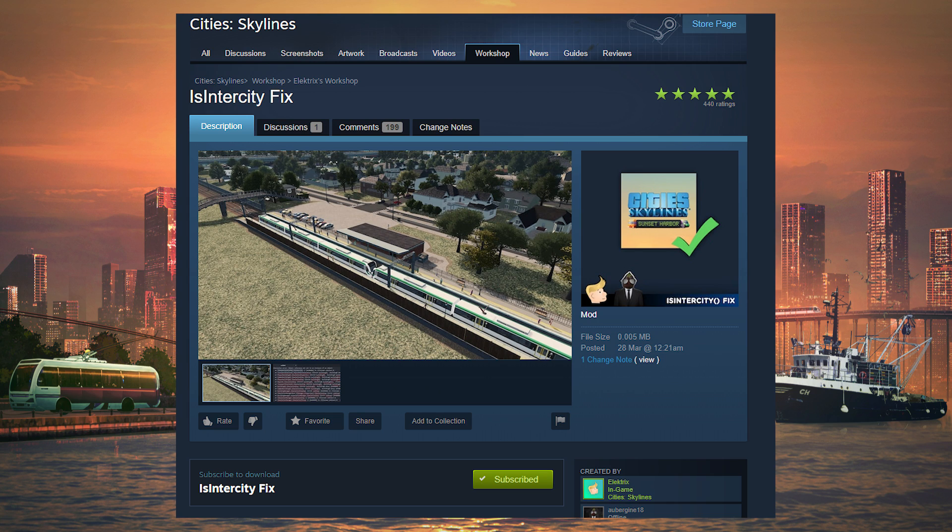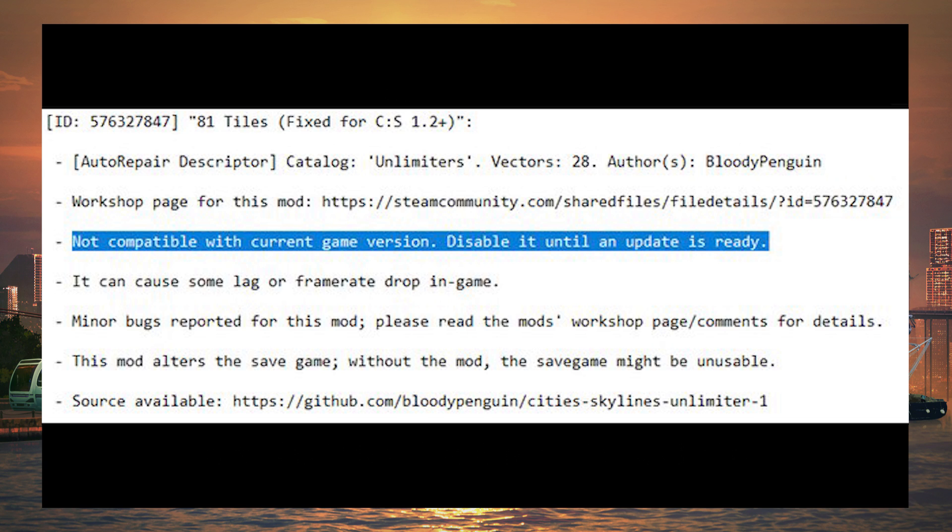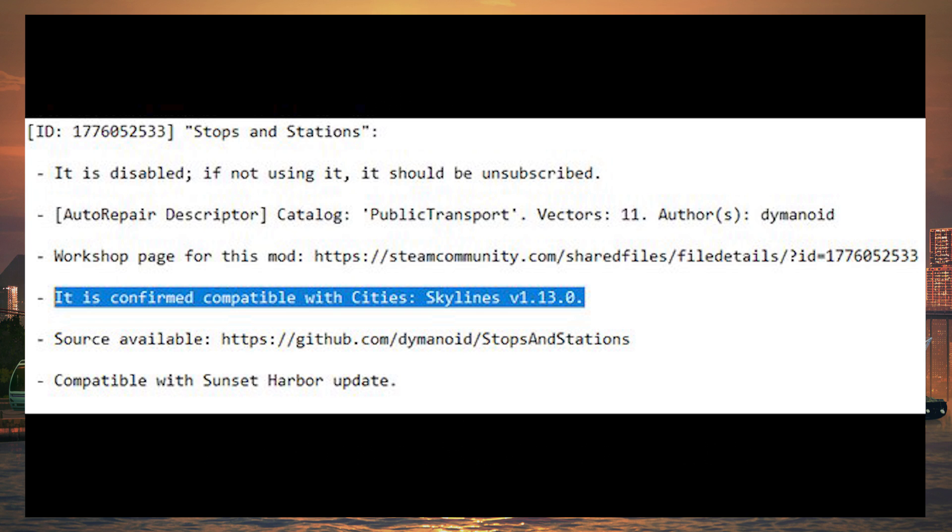The last thing you can do if you are still having issues with your mods and still getting errors is use a mod called the Mod Compatibility Checker — absolutely brilliant. What it does: you go into your main menu content manager, enable it there, and it gives you a file path location for the report. Put that into a file browser and it brings up a whole list of the mods you have in your game, telling you if they are compatible with your version of City Skylines, flagging minor issues or outright broken mods to disable.